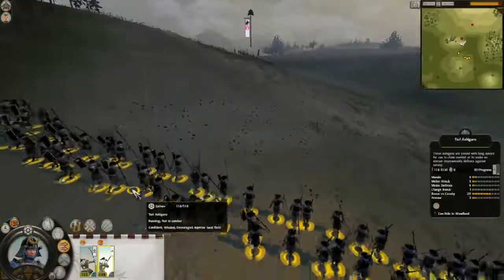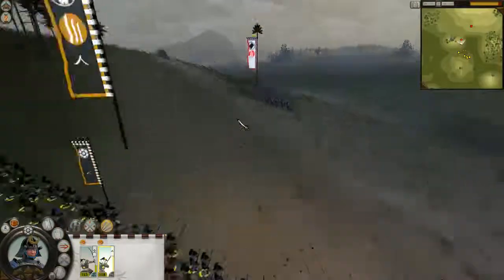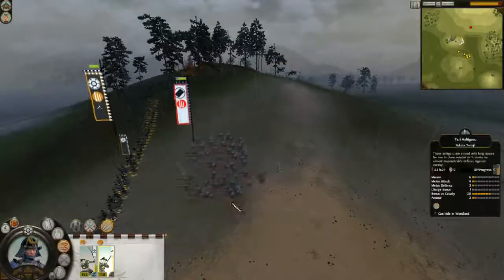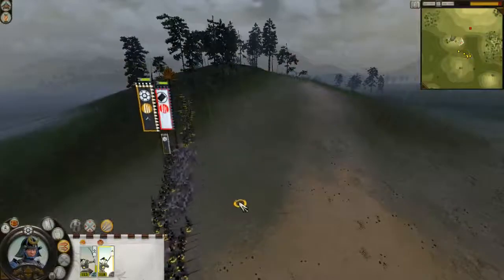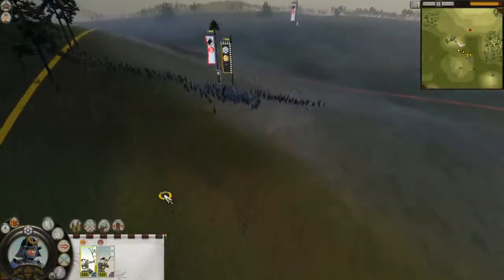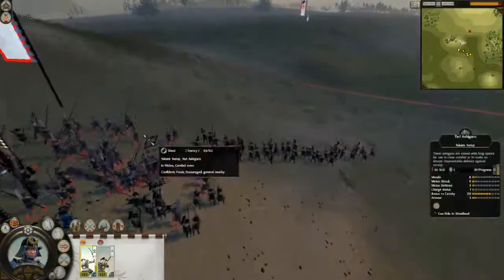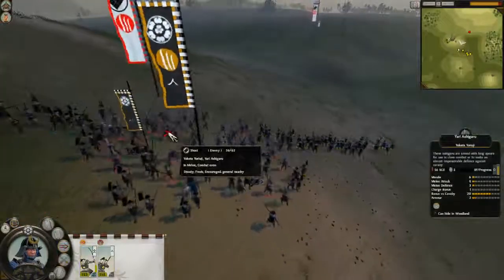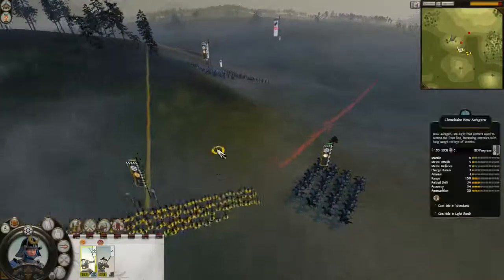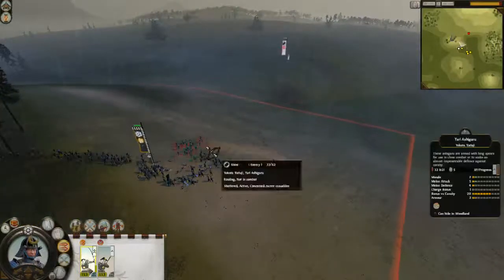Here comes the general. Watch the general die. Turn off fire at will. My guys are already turned off fire at will — friendly fire prevention. Do you know what? They weren't cavalry, they were Yariyashigaru as well. Well if I knew that I wouldn't have charged. Oh well, it doesn't matter — they're fleeing.